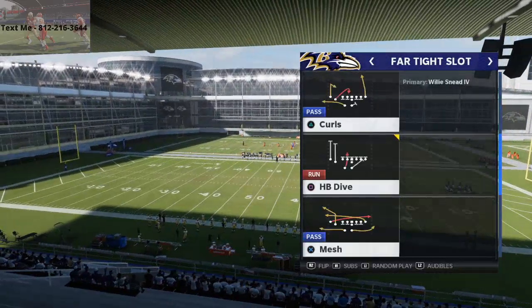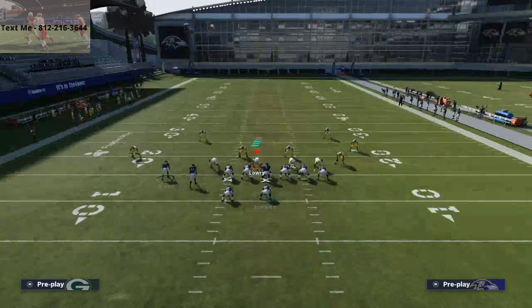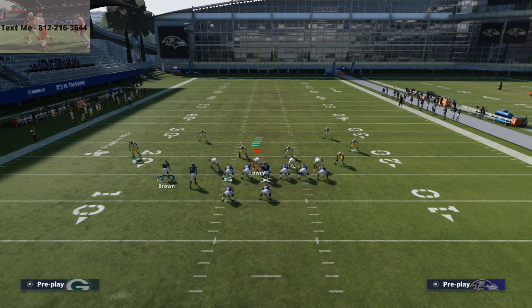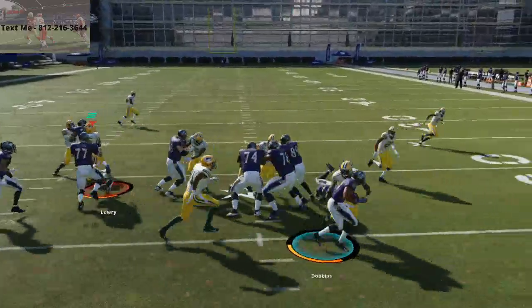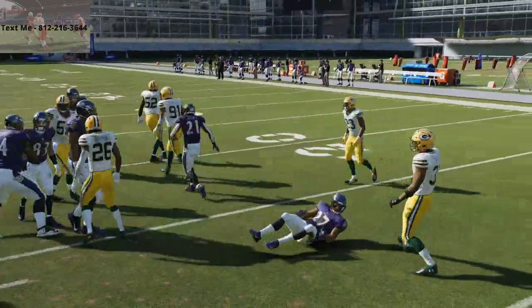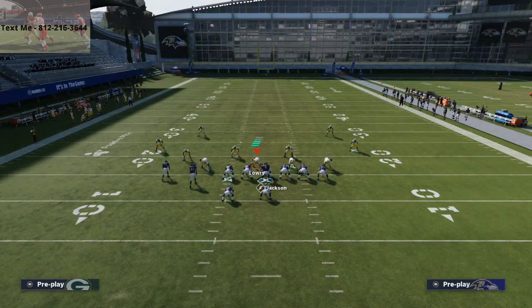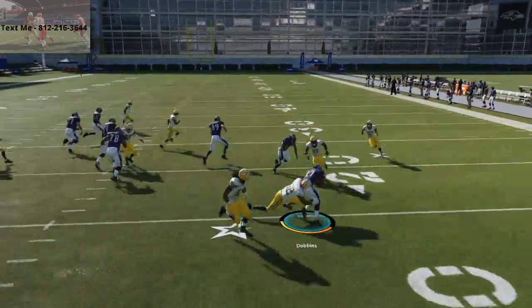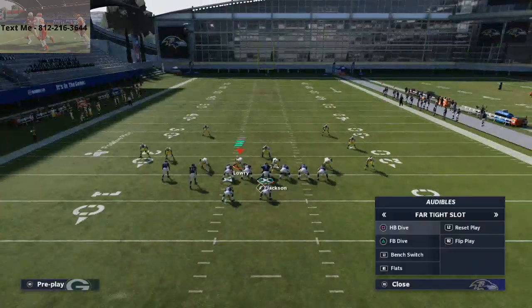Halfback dive this year is better than it's ever been. If you notice, the running back is kind of leading the play to the outside. Double juking is really important — it's probably the best move in Madden. You can use double juke to turn this into basically a running back sweep. Get the ball, double juke left then right, and it's going to open a window to run this play to the outside.